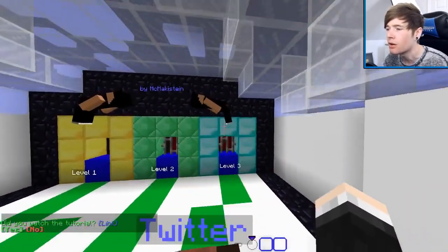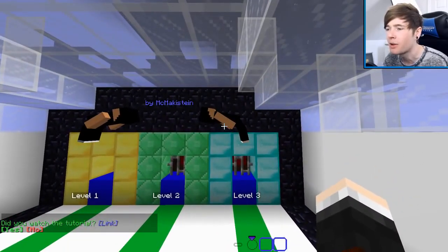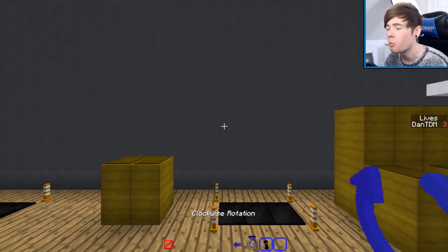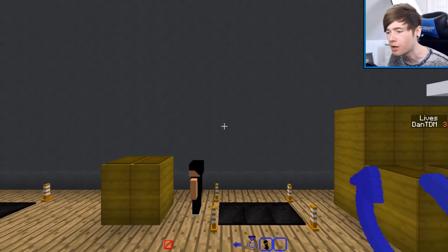These guys are ready to go — they're ready to backflip their way to victory. There are three levels in total, and let's start off with the first one. The aim of the game, if you haven't seen it before outside of Minecraft, is to get this guy at the bottom to do a backflip or a frontflip onto the blacker pad, and he'll change directions — it'll change where he's standing.